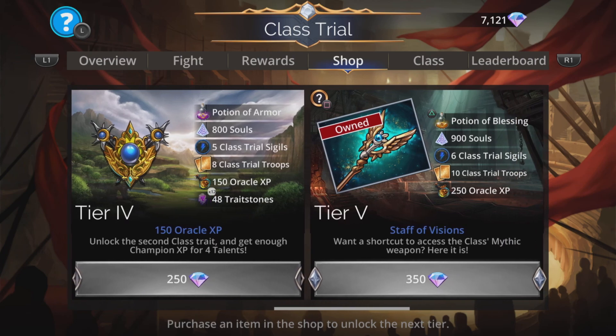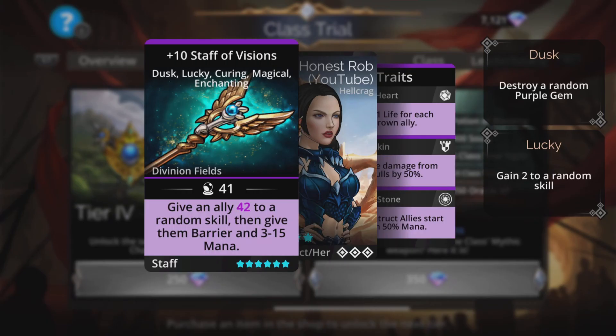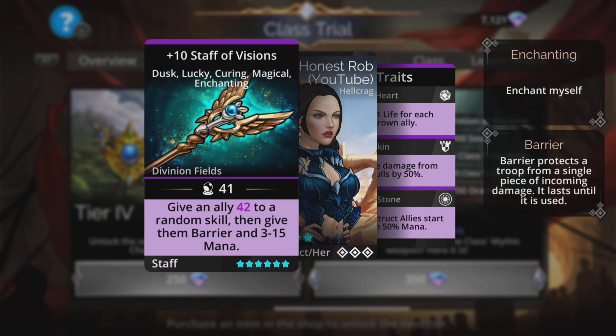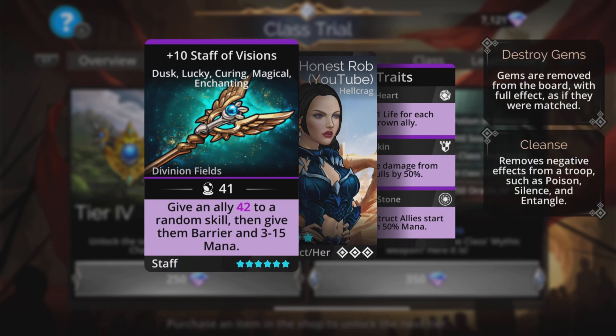At Tier 5 there is a weapon, the Staff of Visions, but it is the class mythic weapon, which means that when you achieve 250 class wins in Oracle you get it for free — so no need to spend a load of Gems to get it right now. It's a pretty cool weapon though: gives an ally magic plus 1 to a random skill, then gives them barrier and 3 to 15 mana. The upgrades are pretty cool too: Dusk destroys a random purple gem, Lucky gives you plus 2 to random stats at the start, Curing cleanses yourself, and Enchanting enchants itself — really good upgrades on that.